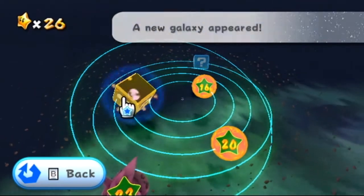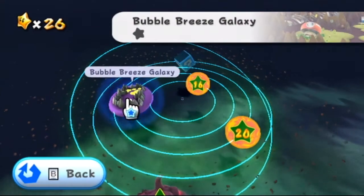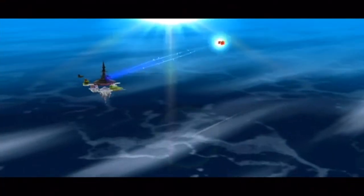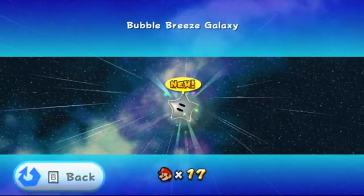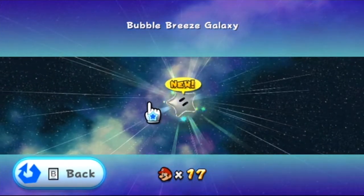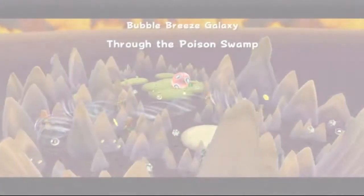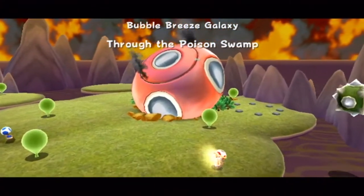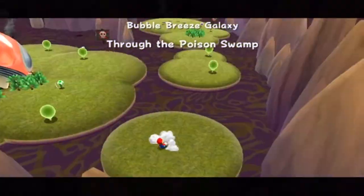I guess we could start with this — style of random. Oh, this is a galaxy. Oh great, this looks fun. I think our star count right now is like 26. It's 26. Off to the poison swamp, great.